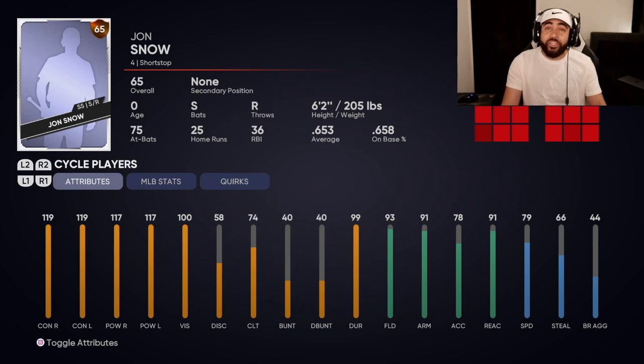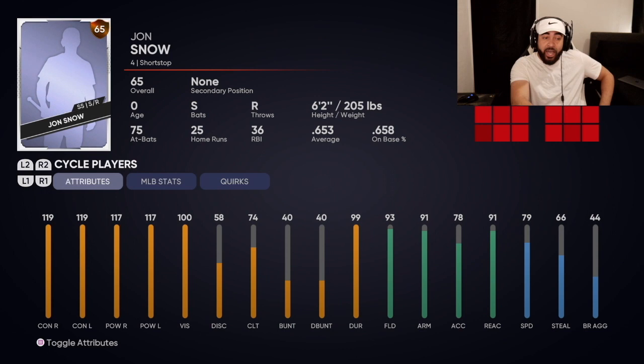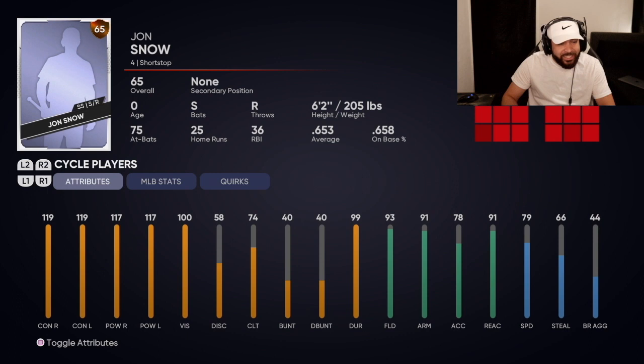What is up YouTube? Today I'm gonna be showing you how to get the best and most overpowered creative player in MLB The Show 21. As you can see on the screen here, this card is absolutely cracked out of his mind. Look at the hitting attributes: 119, 119, 117, 117. That is absolutely unheard of.